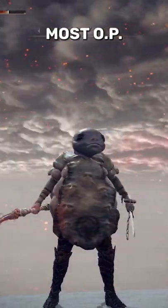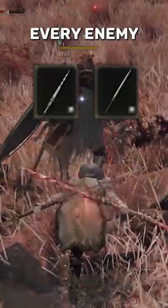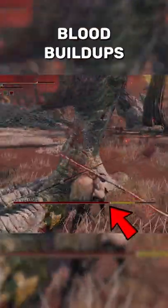The Twin Blade category is one of the most OP weapons in the game right now. Using the Godskin Peeler in the Twin Blade almost one-shots every enemy in the game, as well as proccing blood buildups almost every hit on all the bosses.